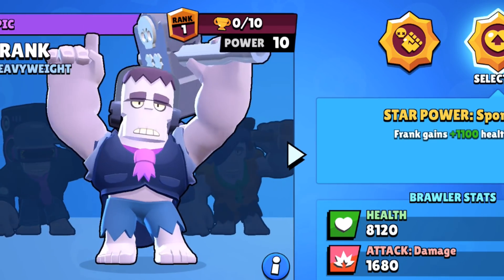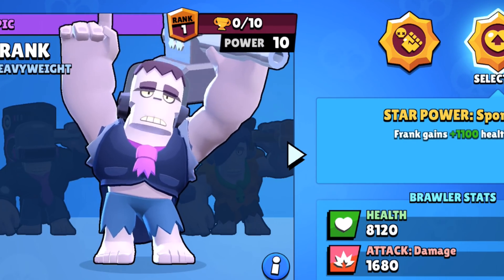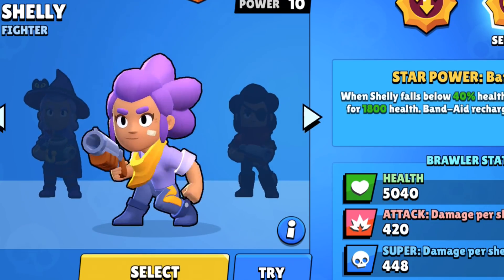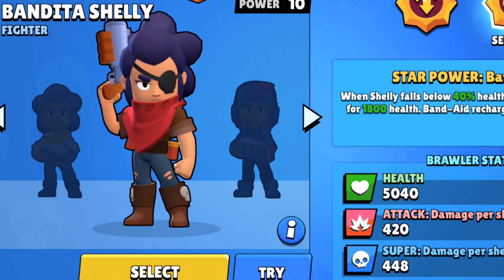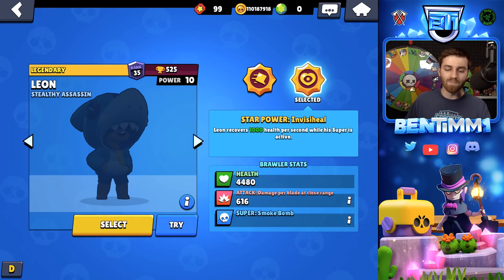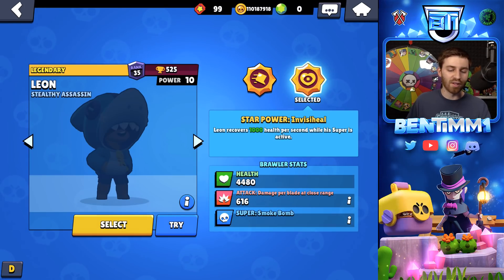Frank received some visual improvements — his jacket looks a little better, more polished, and the hammer looks more detailed. Shelly has a new animation where she kind of dips her knees, which is a little more fluid. And here is the Leon voiceover — he sounds like Carl to me, but it fits him.